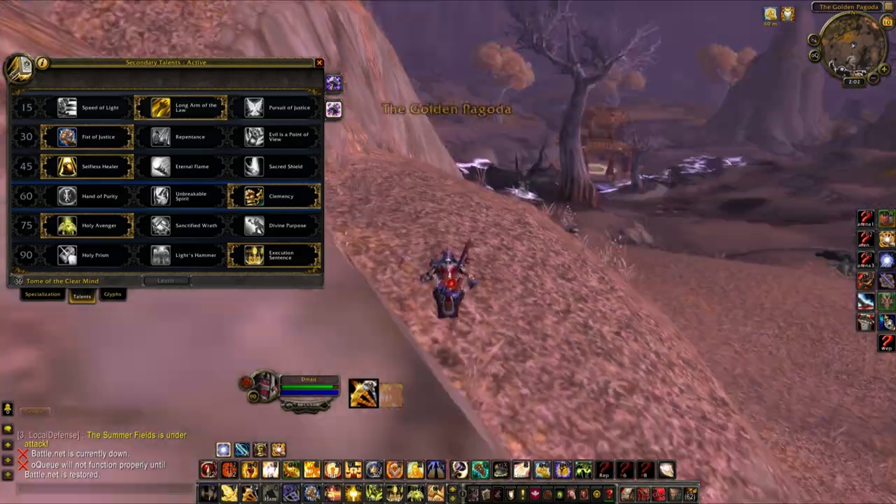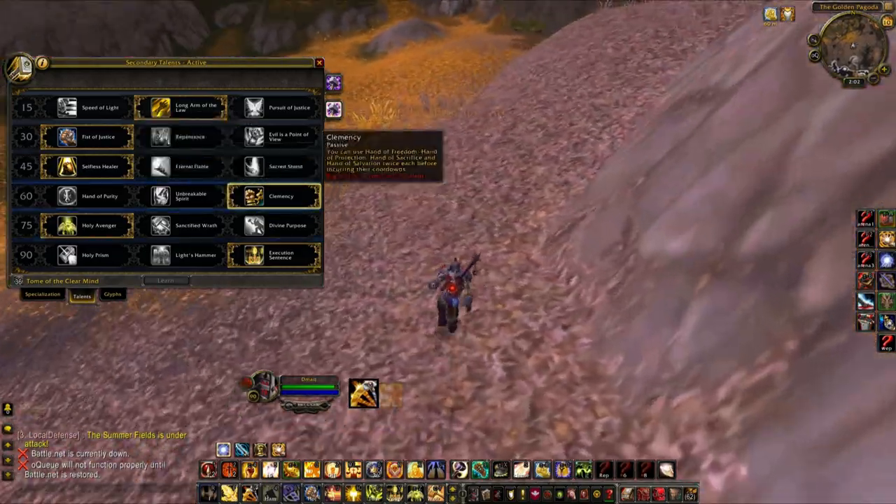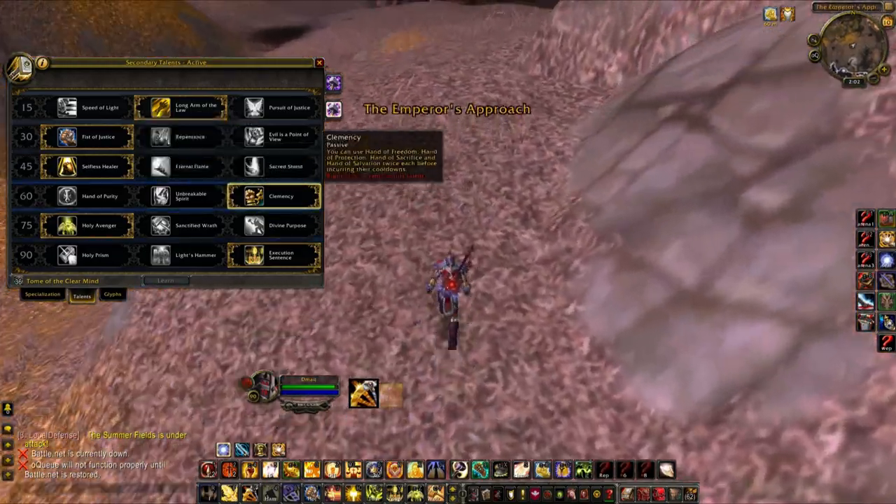Selfless Healer is definitely the talent to get at tier three, because it's kind of what makes Ret a hybrid honestly. For tier four, level 60 tier, Clemency is probably the main one I go.